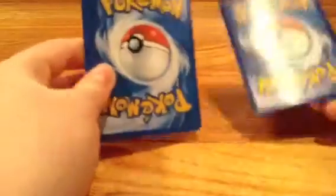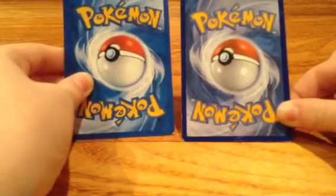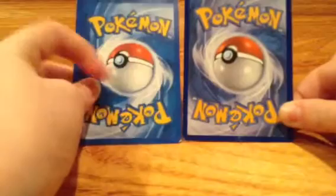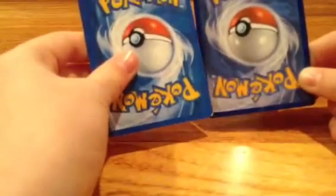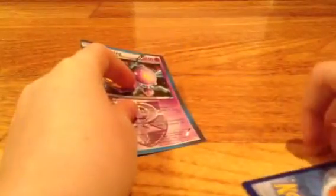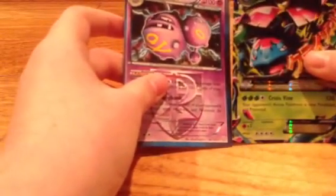If you check on the back, look at the difference. Isn't this color a little more lighter? This one is a little more darker and has more white. There's also a tiny bit more of those swirly things going around. And if you check the number down here — you can't really see it, but there's a number — and the number on the fake is a little bit smaller.